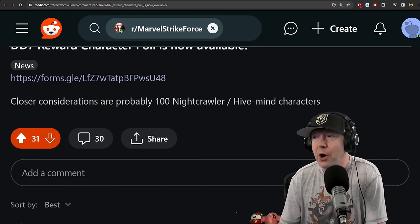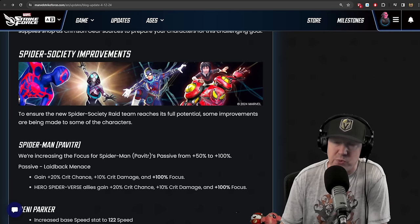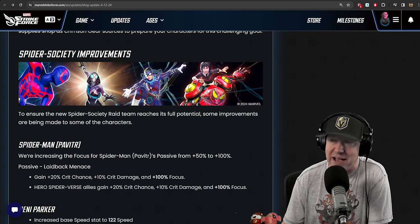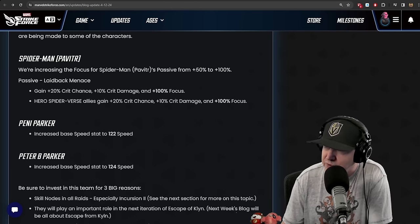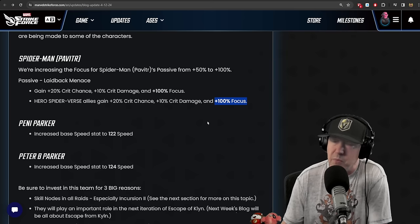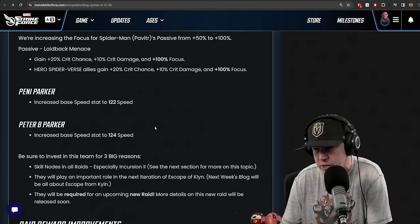Spider Society reworks — they did not look like they were going to be attractive outside of raids, so hopefully this gives them some viability elsewhere. Increasing the focus for Spider-Man POV's passive from 50 to 100. His passive, Laid Back Menace, will gain 20% crit chance, 10% crit damage, and 100 focus. Hero Spider-Verse allies gain crit chance, crit damage, and 100 focus — this should help the team land more negative effects. They also updated Ghost Spider.